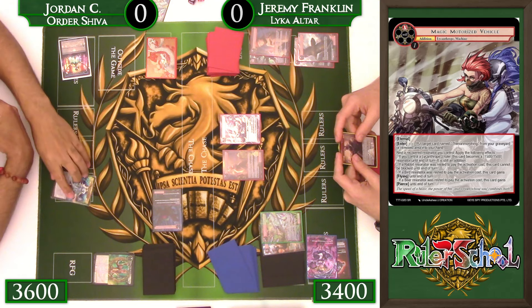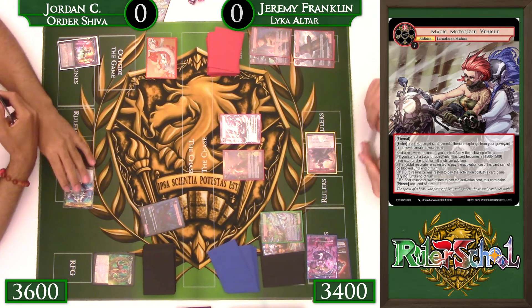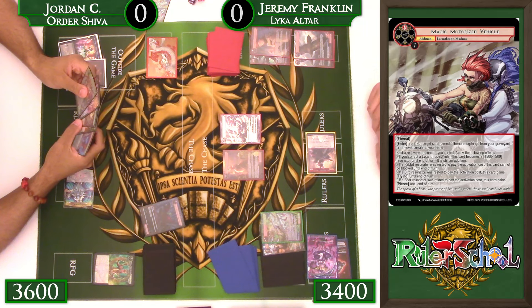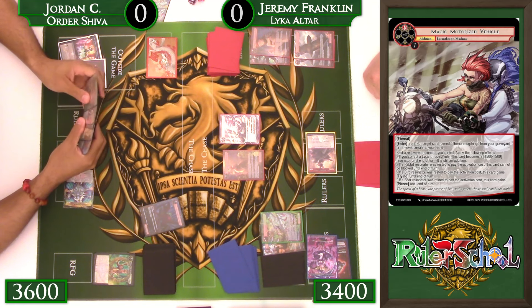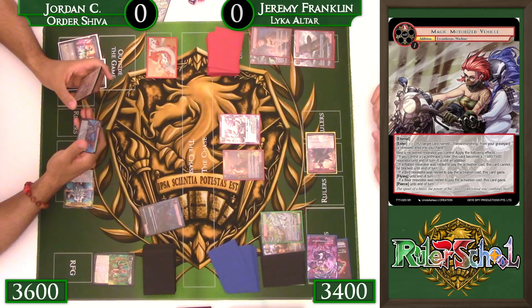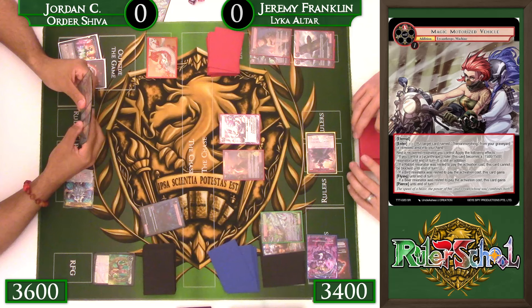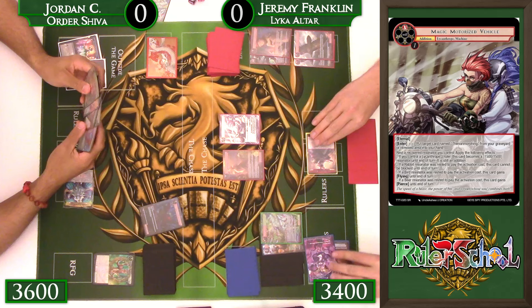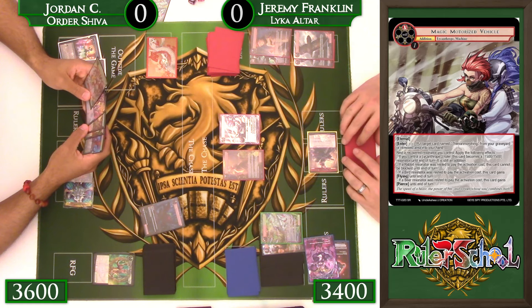We have spot removal in hand in the form of Chivalry's Tears and another Liberation of the Fires if needed. Jordan choosing not to order the Agni is interesting — he probably doesn't want to walk into the same blowout with no way to protect it. He needs to find a way to deal with Rabbit, because Rabbit helps the Motorized Vehicle become a creature during the recovery phase that can't be blocked — that's 1,500 damage he'll have to take.